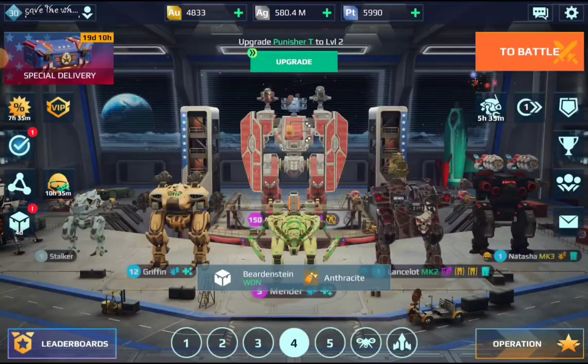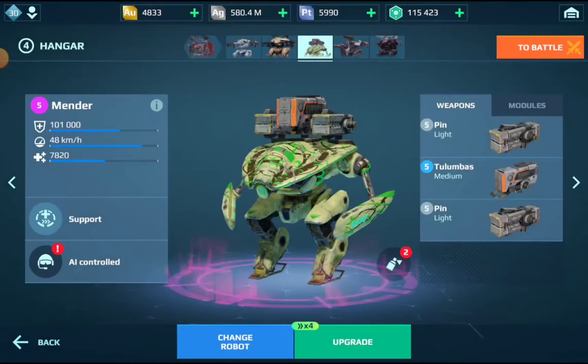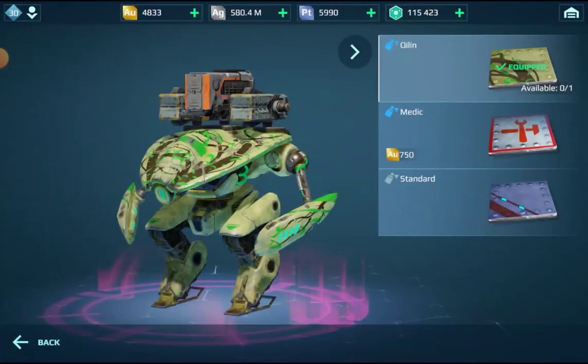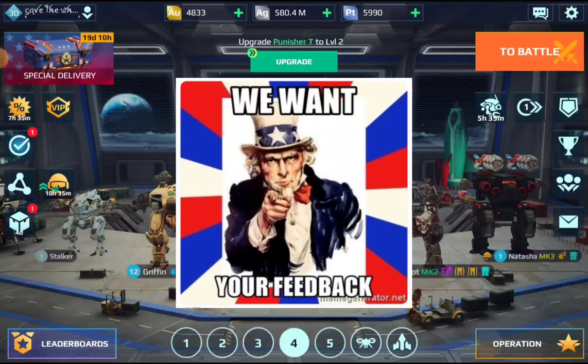By the way, other things you can sell for silver — in case you didn't know — include all kinds of components, pilots, Titan gear, and paint jobs. That concludes the second part of Fundamentals of Hangar Development. I hope you found this video useful — thanks a lot for watching, and see you on my channel!